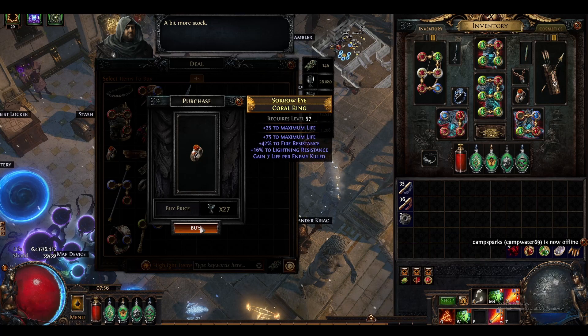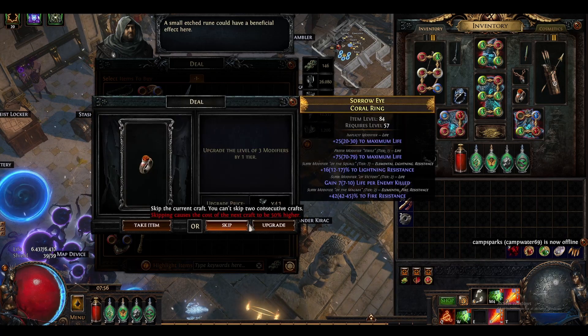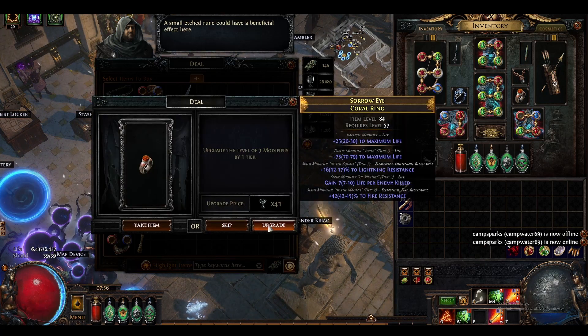This little ring has some potential. Let's see what we can do with that. Upgrade the level of free modifiers by one tier here, sure.